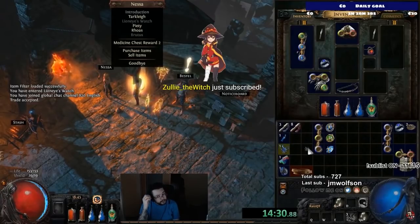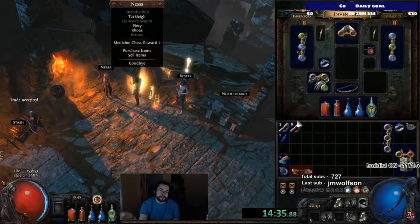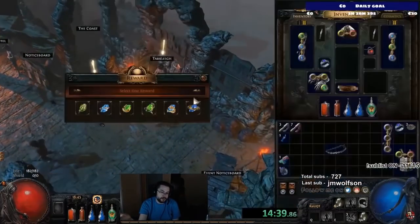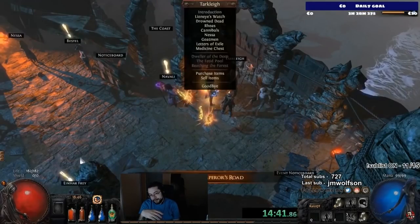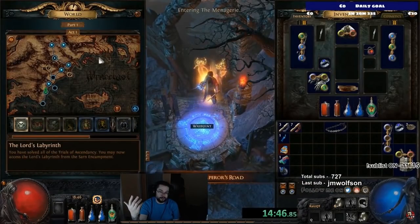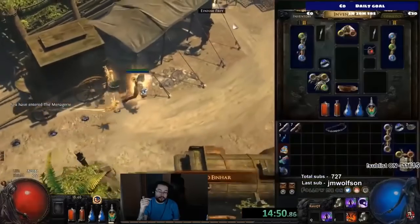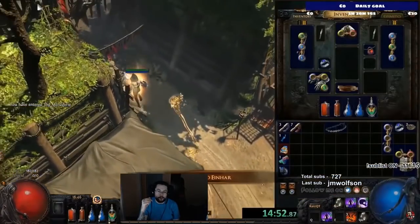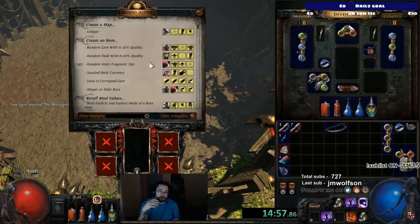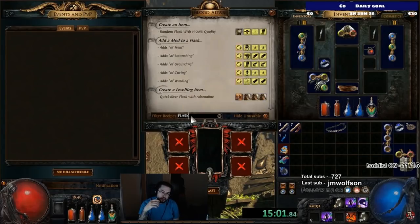I actually transmuted my wand trying to craft another plus-one, but instead just hit plus-one from the transmute — all skill, absolutely fine. We need a lot of Transmutes to buy all our gems, because the toughest part of Essence Drain is optimizing your character and making the right decisions at the right time. After killing Brutus, we go to the Menagerie and kill the Fawn again for the Adrenaline Quicksilver Flask — just make sure to pick it up.